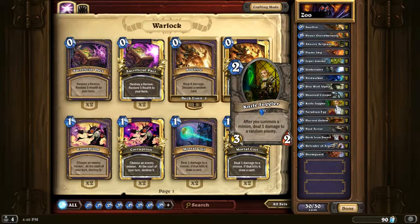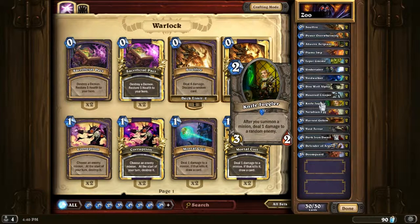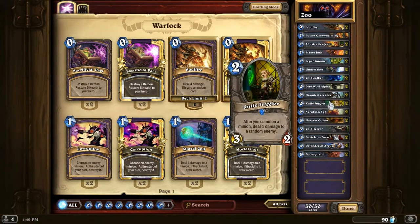Knife Juggler — you see this in every single Zoo. It's pretty much impossible to run a Zoo without it. Knife Juggler is a 2-mana 3/2 and its ability is great — when you summon a minion, it throws a knife. With all these early game minions, it can combo insanely. I've been able to play Knife Juggler, then play a minion, and if I also have Soul Fire in hand, the knife hits something like a Yeti and I Soul Fire it without losing any cards. Really good in that case.